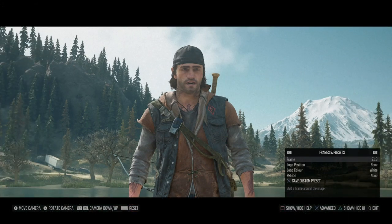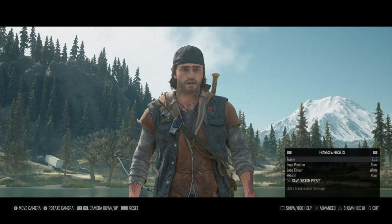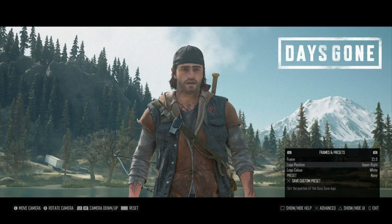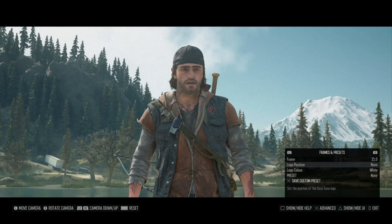I'm going to go with a 21:9 aspect ratio, which is like a widescreen look that looks pretty sweet. It's quite cool with the graininess. You can also put the logo on if you wanted to — for example if you're posting this on social media like Instagram — and you can change the position and color of the logo, switching it to black or white.